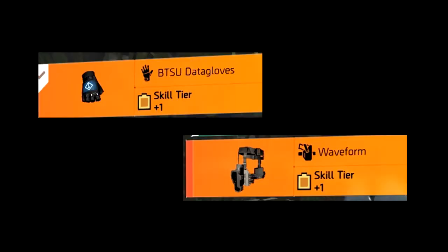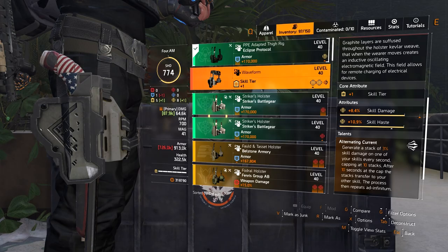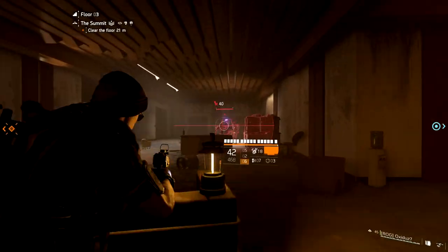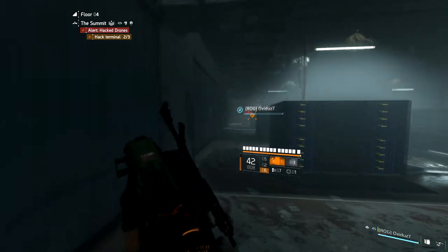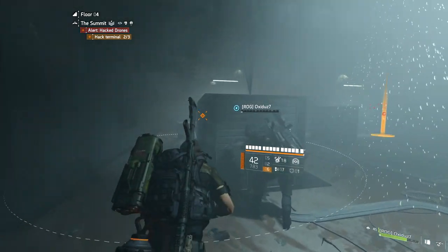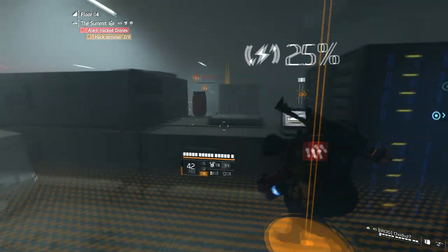For exotic armor pieces, you have two really solid options. The first is the Waveform Holster, which gives you a constant buff that alternates between boosting one of your two skills. So you always have a damage boost to one skill. It is alternating, so you need to keep an eye on which one is boosted, but it's passive — it doesn't require a kill, doesn't require cover, or anything specific. You're just always getting this alternating boost to one of your skills' damage, which is incredibly useful.